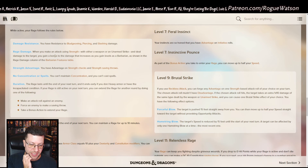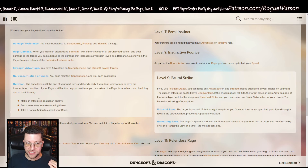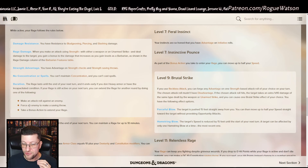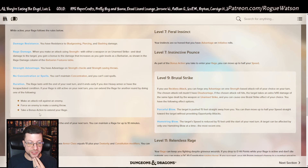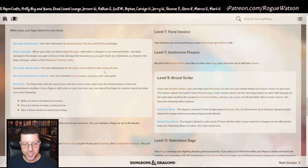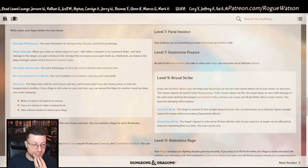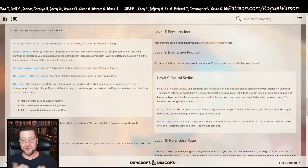The duration changes too. In 2014, your rage lasted one minute but you had to keep it going every turn by dealing or taking damage. Now you don't have to deal damage — you just have to make an attack roll against an enemy, or force an enemy to make a saving throw. Brand new to the 2024 edition, you can also take a bonus action to simply extend the rage. So combat can end and you can keep your rage going — it now lasts up to 10 minutes. That is a huge change and all buffs from 2014.